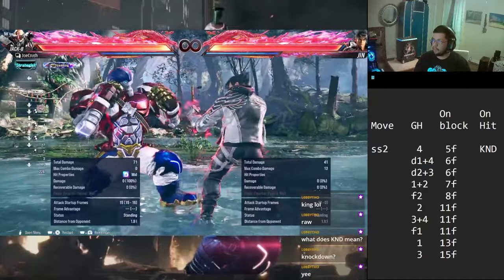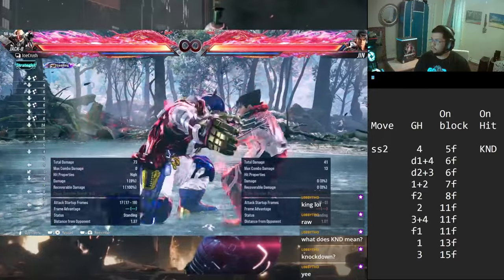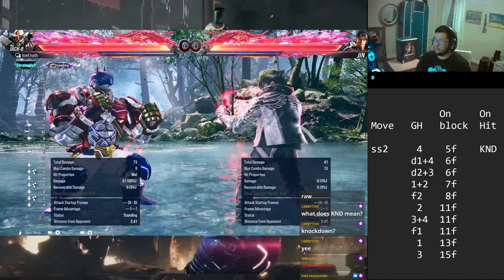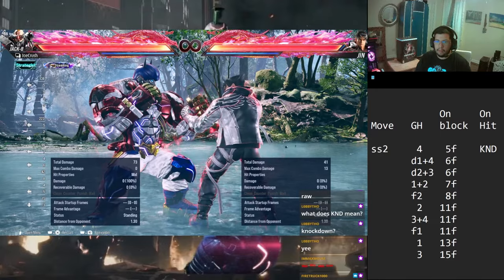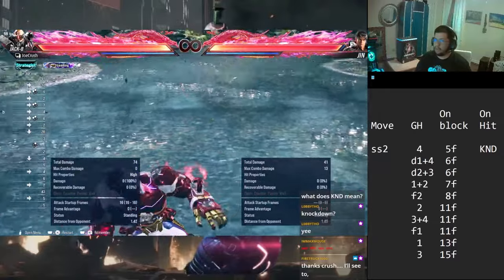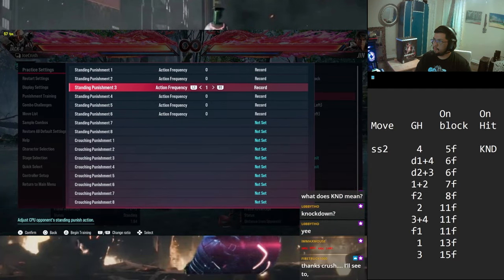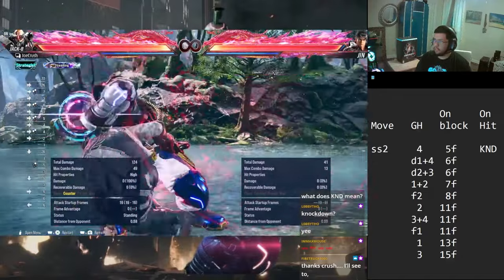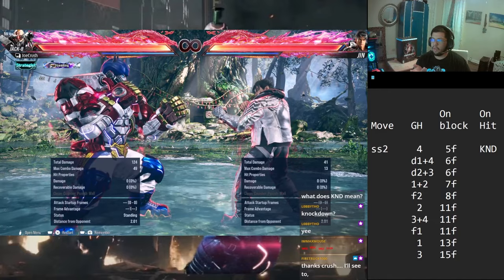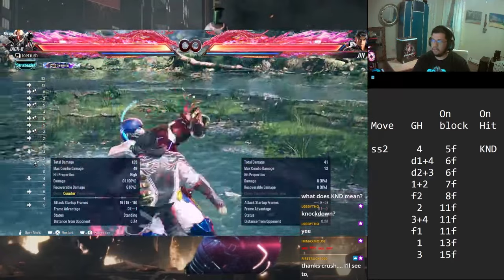Same thing with the down jabs - they come out at 6 frames so they do beat down jabs, although sometimes you're not even in range because they're too far. The 7-frame grab coming out at 7 frames is huge because armor comes out at 7 - so if he tries to armor he's just going to get counter-hit grabbed. Check that out - the armor just barely activates, which is good because if it activated at 6 frames it wouldn't guarantee a hit. So that 1 frame makes it huge - any armor they do, knock them out with the grab.